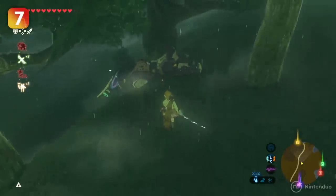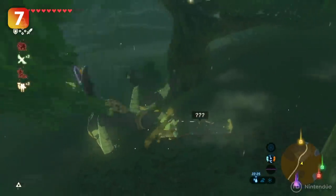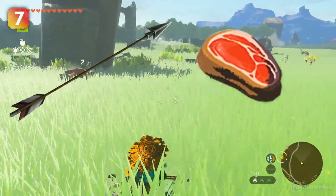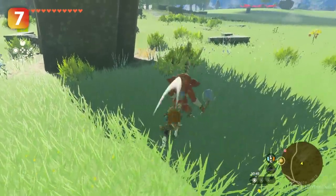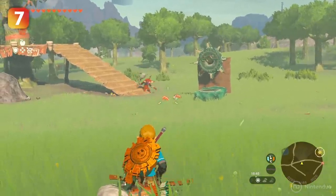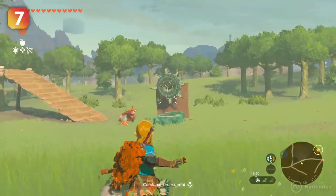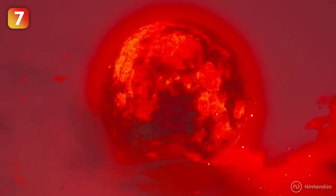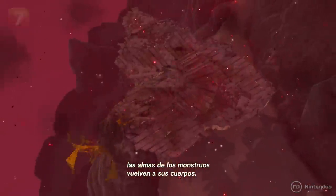Sneak strikes are a mechanic that already appeared in Breath of the Wild and are useful for doing a lot of damage to enemies. Using a steak bait — a combination of an arrow and some meat — we can distract our victim while sneaking up to deliver a powerful sneak strike. Steak baits can also be used to guide enemies into deadly traps. If there's a particular enemy you would like to farm items from, they will reappear after each blood moon. The same goes for weapons in Hyrule Castle, as well as some chests that'll reappear after this event.